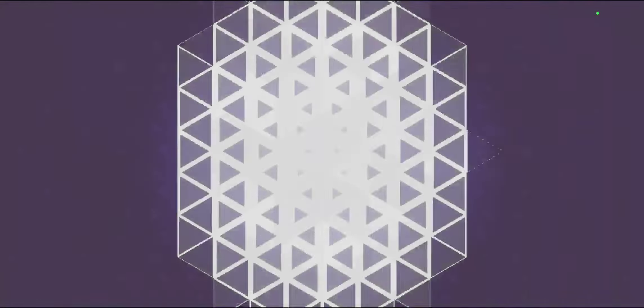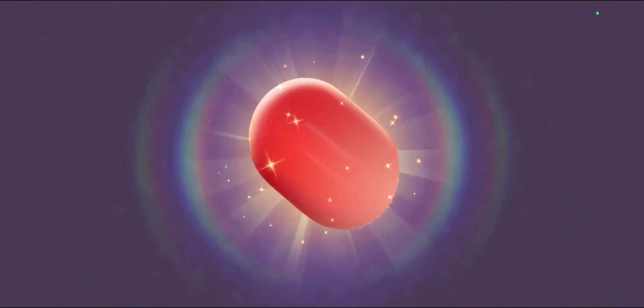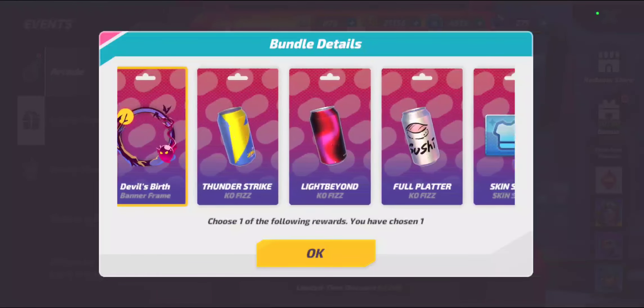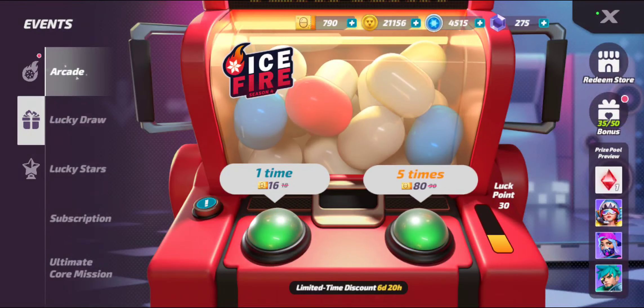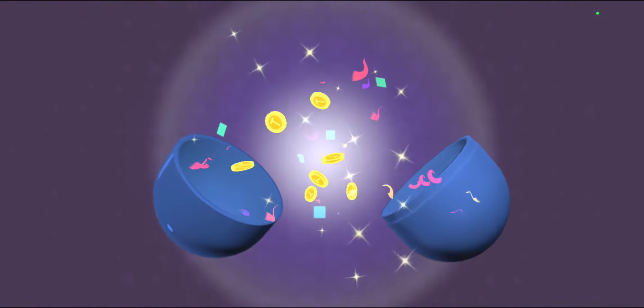It doesn't look like we're going to be very lucky. I know some people have tried to pull for Vincent and it only cost them about 2,000 gems. Saw one of my buddies who's also a YouTuber. Unlucky. So we will go with the Light Beyonds since we already got the banner frame. Not sure what that's going to look like but I'll show that off to you guys here in a while. Hopefully we can get crystal shards on the next one. All right, this is going to be tough, you guys.